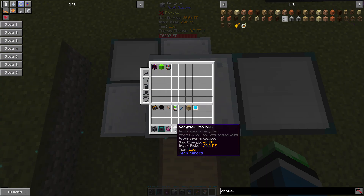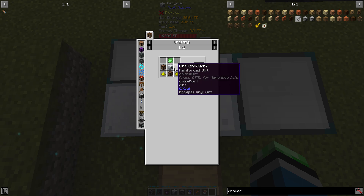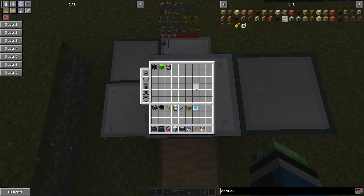If you want to make a recycler, you're going to need a compressor, two glowstone, an electronic circuit, and three pieces of dirt. Kind of an odd recipe considering dirt isn't used for anything, but you know.